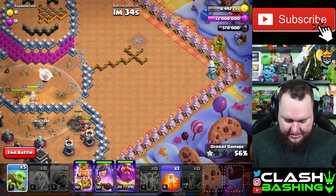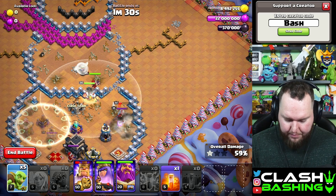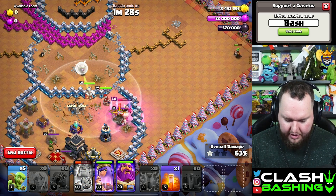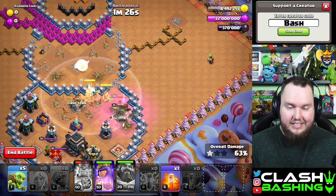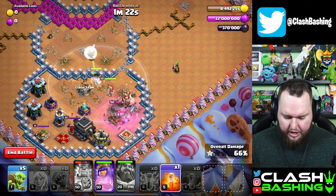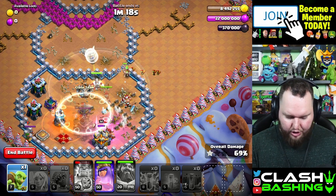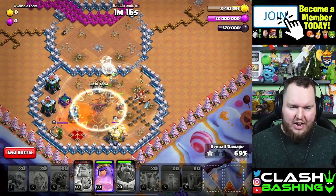We can also put our one ram rider over here on the corner tesla to work through there. Wait to pop your king ability, and once you pop that king ability, hit the warden ability to help out as well. That'll get us through the enemy king, and then we're going to drop a poison on this enemy queen.